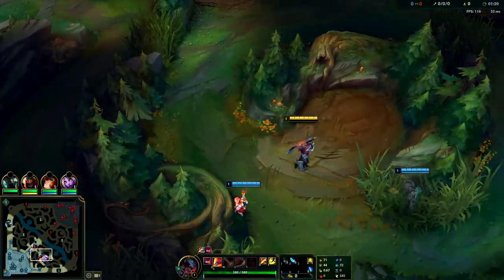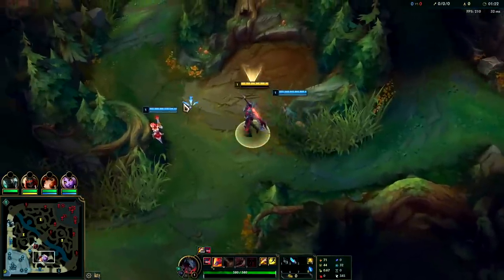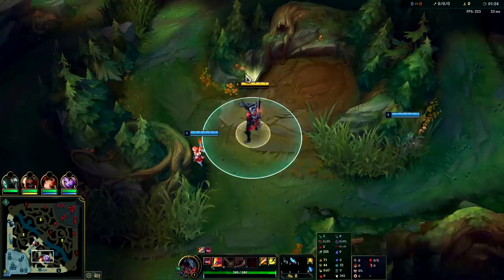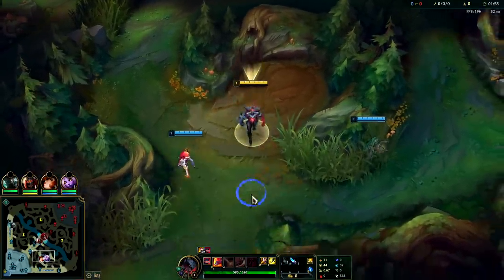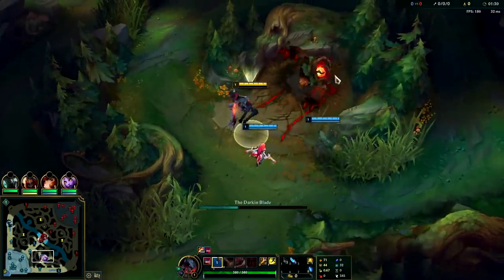What's going on guys, going to be showing you how to carry on Aatrox in Season 11. He's by no means a high tier, but you can still win with him if you're playing him correctly. We have Conqueror, Triumph, Alacrity with Last Stand, Ravenous, and Sudden Impact.